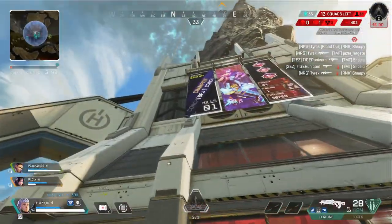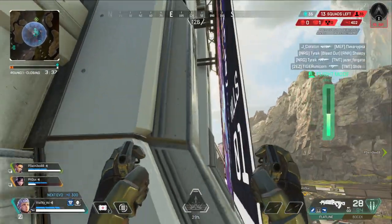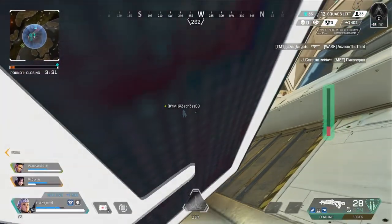So first we're going to look at Staging. You're going to want to fly, jump, or swing behind the champions banner of the main building. There's a little crevice you can fall into here — it'll catch you perfectly and you can't be seen and you can't be shot.